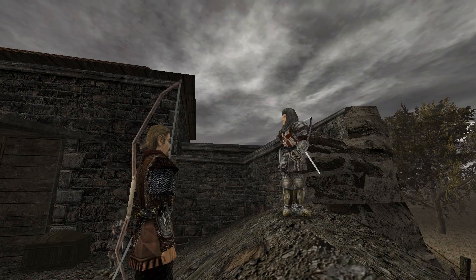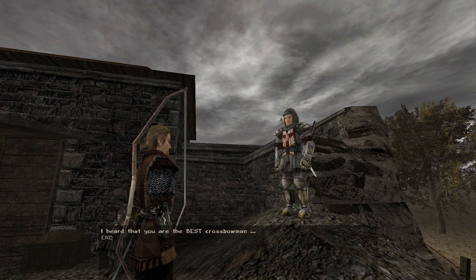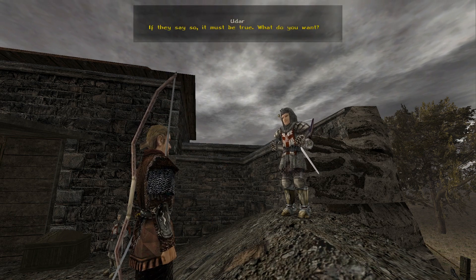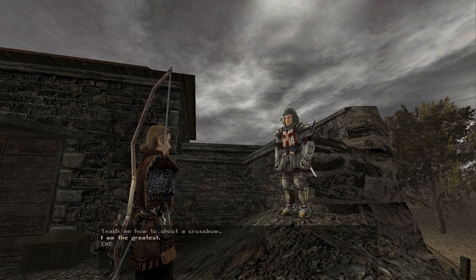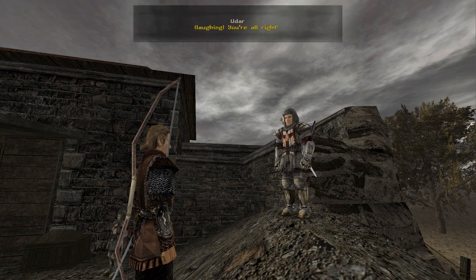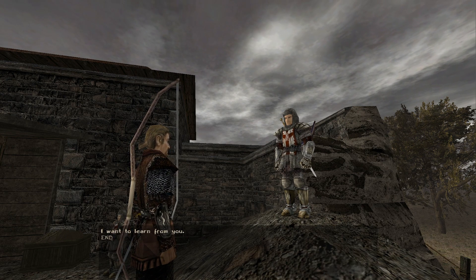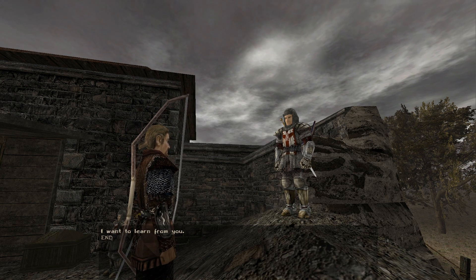This is why the next encounter is interesting. He asks if I've heard I'm the best crossbowman far and wide, and the guy says 'If they say so, it must be true.' Then he says 'I am the greatest!' and the guy agrees to teach me — apparently just because I claimed to be the best. I don't get the logic, but he just wants some humor in his life.